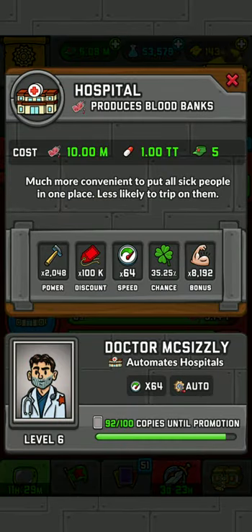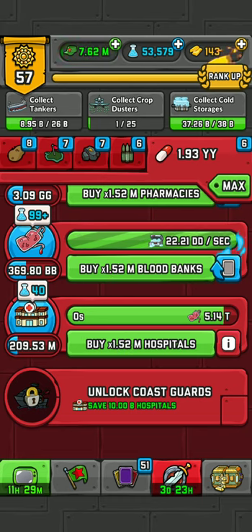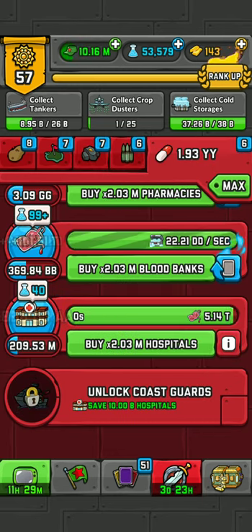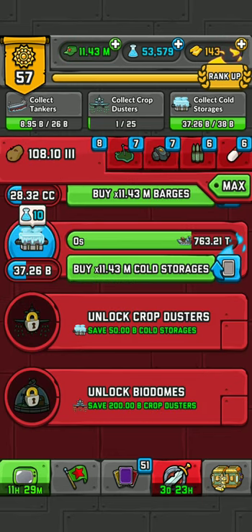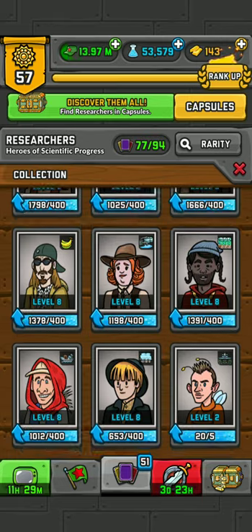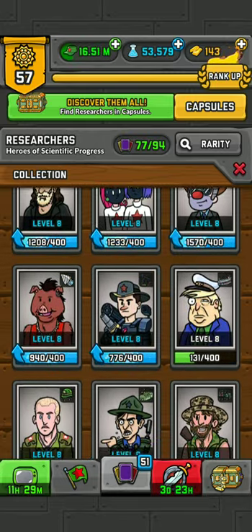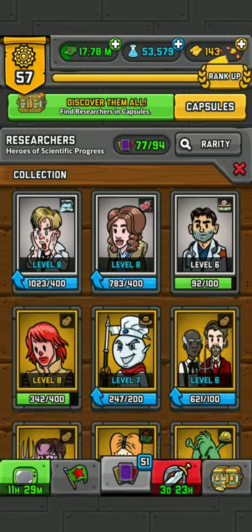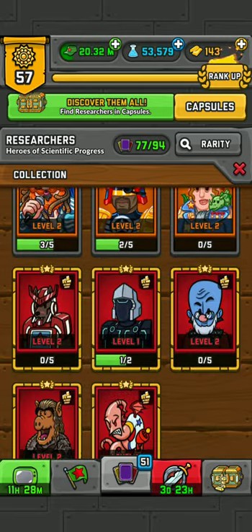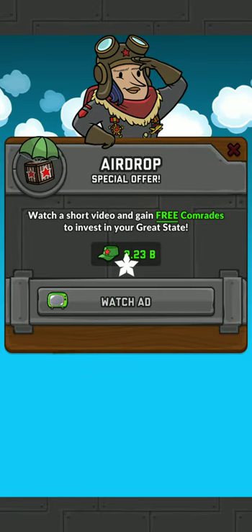This game basically multiplies everything by two — every time you upgrade something you speed up the process by about two times. Which is interesting because I've been upgrading pretty often. We'd need to save up like a hundred K science and then upgrade every single card, but if I do that I won't be able to complete the card upgrade missions.